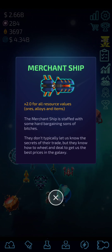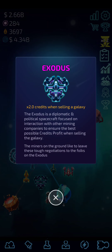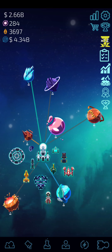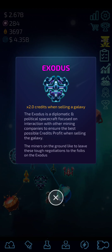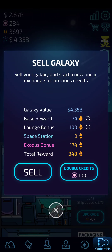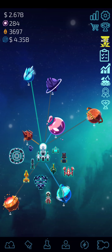There are other ways to spend money — the ships: Merchant ship, Daughter ship, Aurora ship, Exodus, Enigma, Thunder Horse. I bought all of them and found all of them to be valuable. A lot of people will tell you one is more important than another. Exodus is one of my favorites because it gives more credits. I find them all to be valuable and I will do future videos on each specifically.